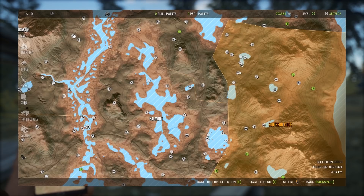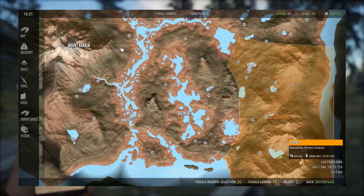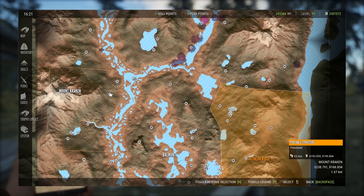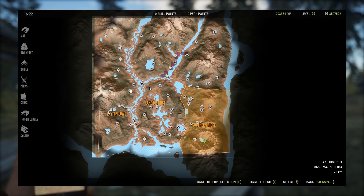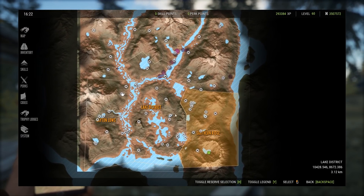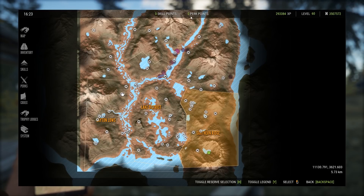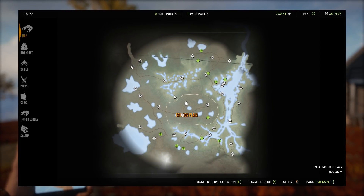This tent here is super good for blacktail and whitetail — spawn in and walk north. The one at Mushroom Lake is super good and you can see how many stands I have around that lake. I have another stand over here — when I spawn at this outpost I walk up and go north to that one. At Balmond Lake I have a tent and stand down there as well — Balmond is amazing. Over here I have a tent where I spawn in and walk down to a very good blacktail lake. The most important tents are the one here, Mushroom Lake, and Balmond.